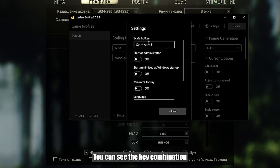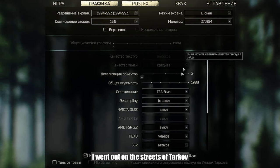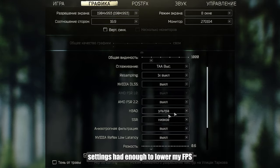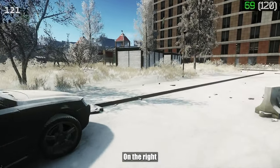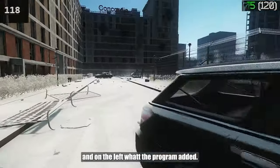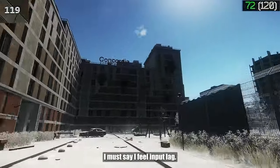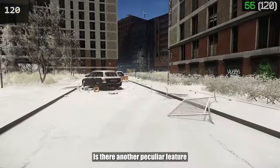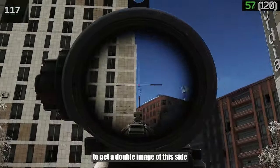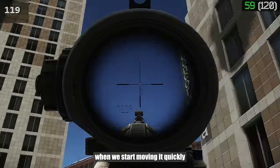In the settings tab you can see the key combination to activate the program in the game. I went out on the streets of Tarkov and set the game settings high enough to lower my FPS. In the end, on the right we see real in-game FPS and on the left what the program added. I must say, I feel input lag — it's there. Another peculiar feature is that we seem to get a double image of the sides when we start moving quickly.